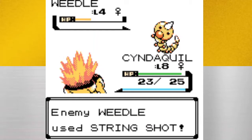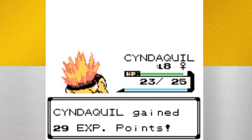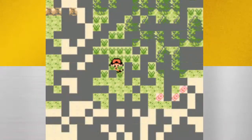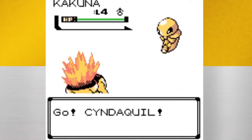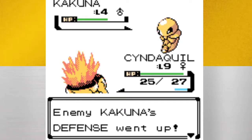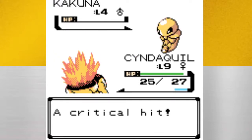You can also encounter Hoothoot and Hoppip on this route. Watch out for Poison Sting when fighting Weedle. In Crystal at night time you can encounter Zubat, a Poison/Flying type — definitely one of the better Poison types, though it can't quite get one of the better poison moves in this game. However, its final stage Crobat is the fastest Pokémon in Generation 2, and it can hit pretty hard, so it's definitely worth considering for your team. The only catch is it requires a friendship evolution, which I'll go into more detail on later.